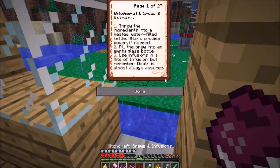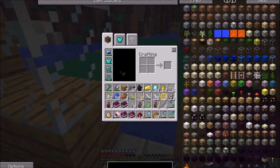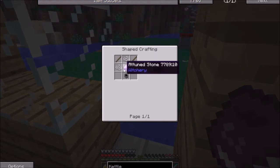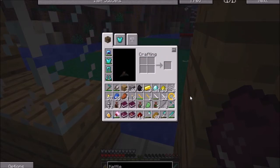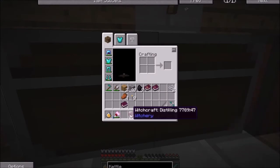Let's look up brews and infusions. Throw ingredients into the heated water-filled kettle — okay. How do I make a kettle? I need an attuned stone, a cauldron, string, and sticks. Let's throw a lot of this stuff in here. There we go — I feel a little bit better now, that's kind of cleared up.